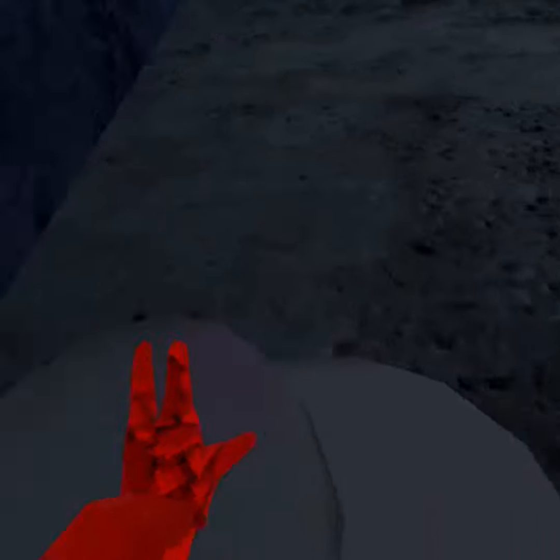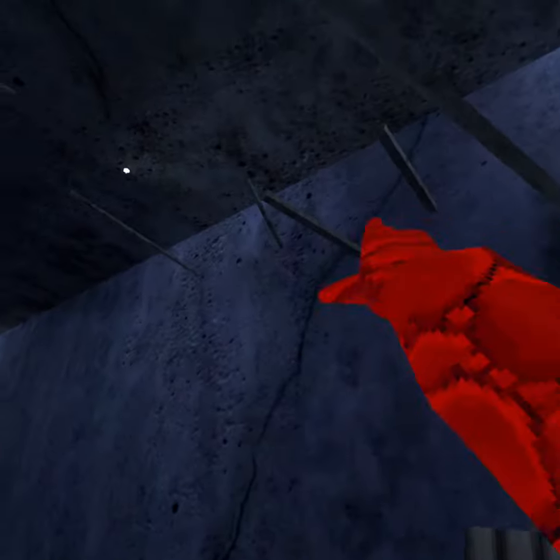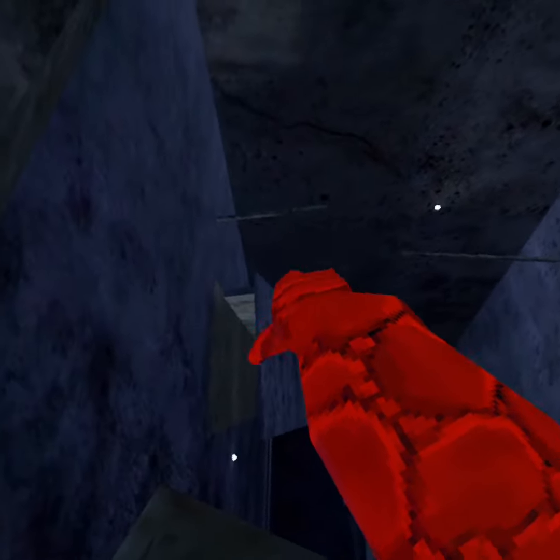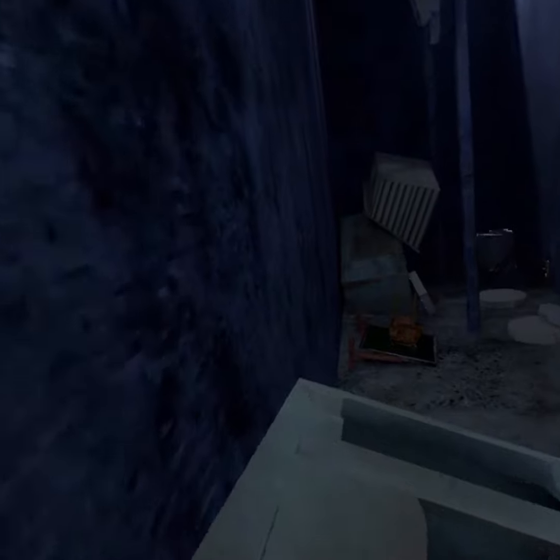Instead of going all the way to this pole, climbing all the way up, going all the way through there onto that pole, then wall climbing — you can just skip that entirely.